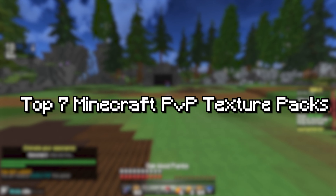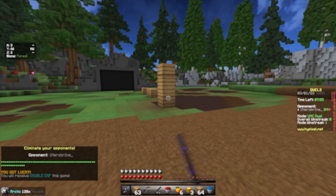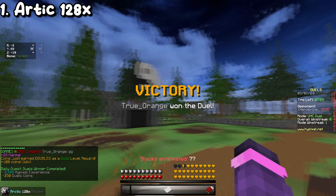Today we have the top seven Minecraft PVP texture packs for 1.8.9. First up is Arctic 128x — it's a really good pack I've been using a lot recently because it's super clean. The problem with this pack is if you have a lower-end PC it could be bad for you because it's really high resolution, but if you have a good PC it will work great.